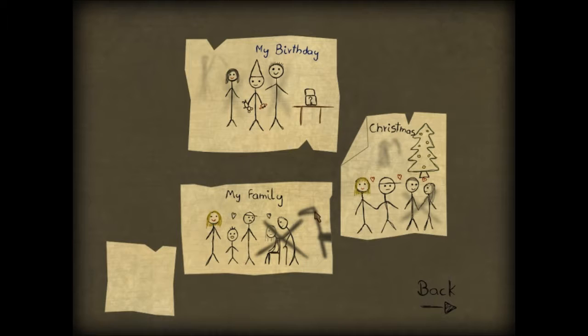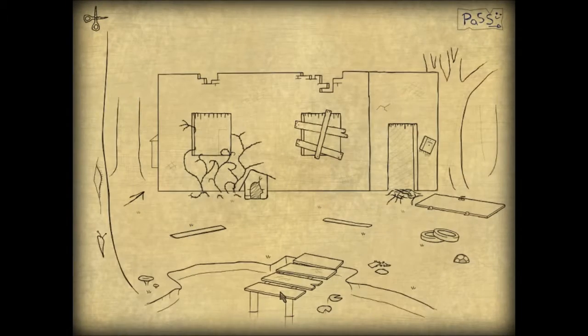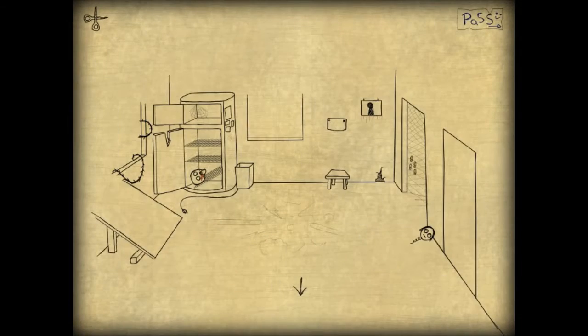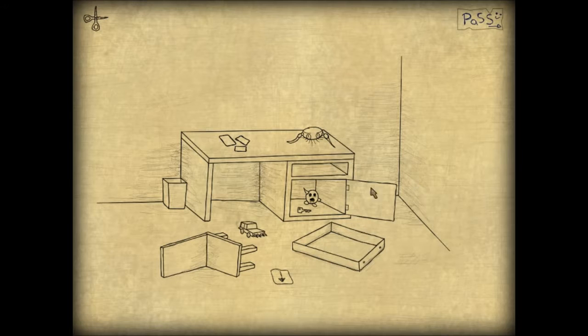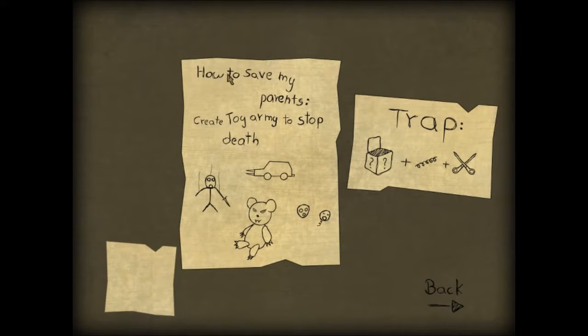He's worried about them dying. Now the grim reaper's scythe and everything is out here - that's going on outside. If we go back there, now the grim reaper's scythe and everything's out here. So the door's open. The boy came up with a plan to save his parents - 'How to save my parents.' He was going to create a toy army to stop their death. There's a teddy bear with razor sharp claws, the two decapitated heads, the car, and the marionette.